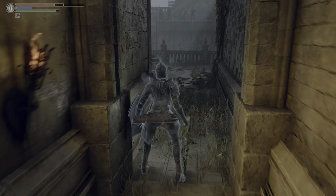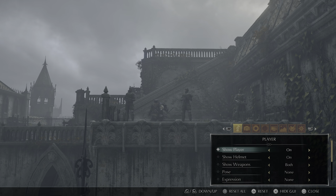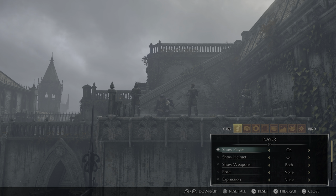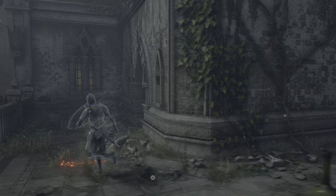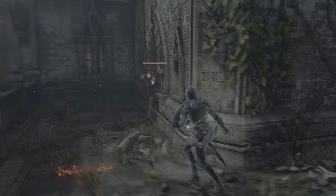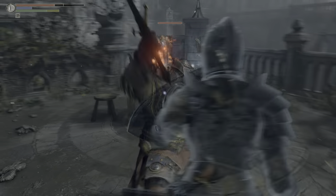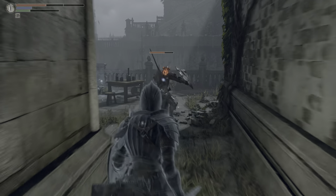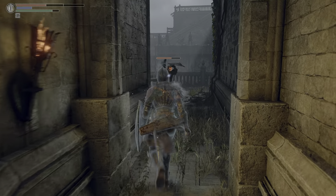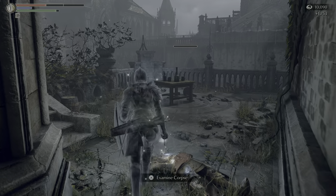Head back up the stairs and be very careful around these parts. I'll jump into photo mode to show you: this fat official holds the Iron Key Ring, which opens the door in 1-2 that I described earlier. That said, there is a red-eye knight right here, so just kite him out as safely as you can. Red-eye knights deal more damage than blue-eye knights — basically the same attacks and vulnerabilities, just stronger with more damage and more stun. We can still parry them and backstab them.